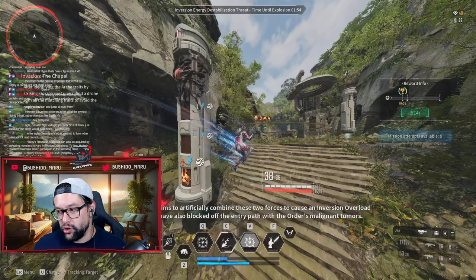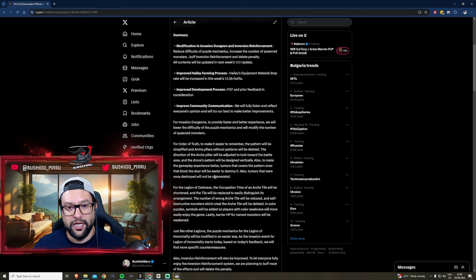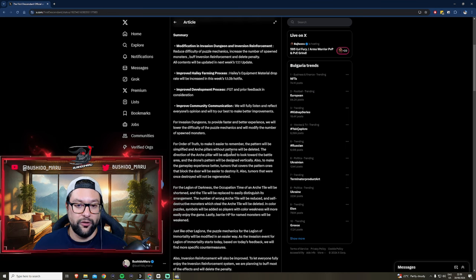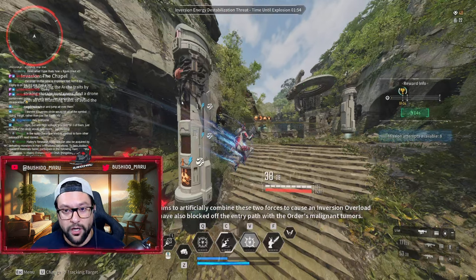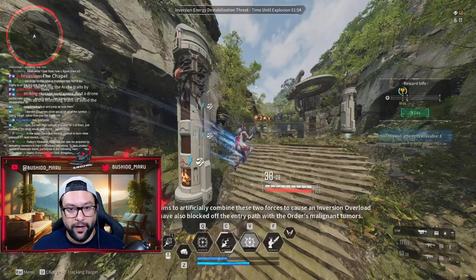Now, what they're going to do with the latest change is for the order of truth mechanic: the pattern will be simplified, and archipillars without patterns will be deleted. There were pillars that sometimes, when you shoot those tumors off, wouldn't show you even a symbol. So sometimes you would lose time running around trying to figure out what was going on, needing to change the pillar and look for one that actually shows you the symbol. Those pillars without symbols will be removed.